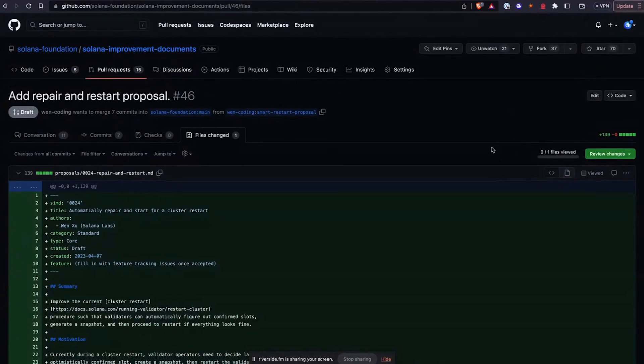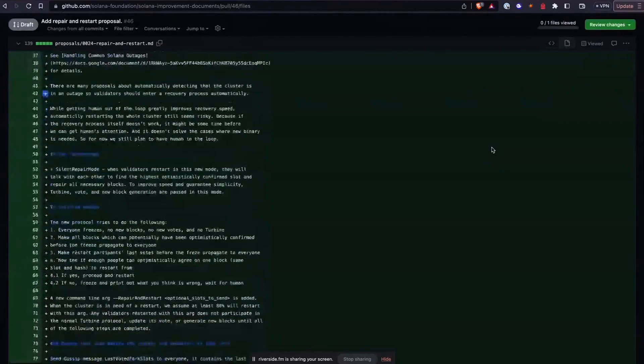Moving on to proposals — this week's proposal is SIMD-46, called "Automatically Repair and Start for a Cluster Restart." The idea is that when the cluster is having issues — congestion or something going wrong — the cluster can automatically repair itself so you have very limited downtime and can get back to normal on-chain activity. At a high level, step one is that everyone freezes. A mechanism decides a restart should happen, so everybody freezes and all blocks that can potentially be the slot are propagated to everyone on the network.